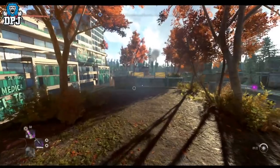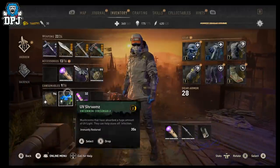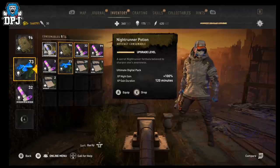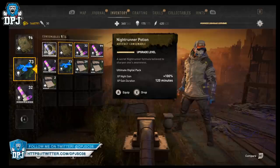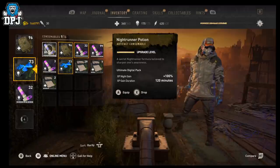To make the very most of this method, you want to get your hands on a Night Runner potion. This is included in the Ultimate Digital Pack, but interestingly this can be duped and passed on to other players who don't have the Ultimate Digital Pack. If you don't have any of these, go ahead and join my Discord — there are a few people willing to give these out, linked down below. This method can be done without the XP booster and you still earn great XP, but obviously you earn double when you've got one applied.